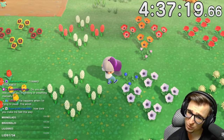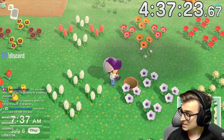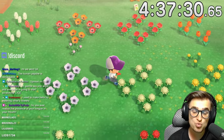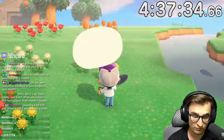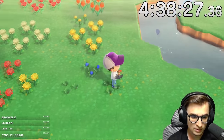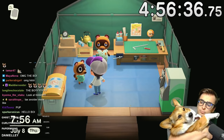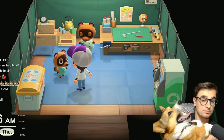A blue windflower — I believe I already have one. But it is useful, because a blue hybrid in combination with a red seed makes purple windflowers. So with the blue and red windflowers paired up now, we don't need to worry about any more windflower breeding, so let's make room for other flowers.